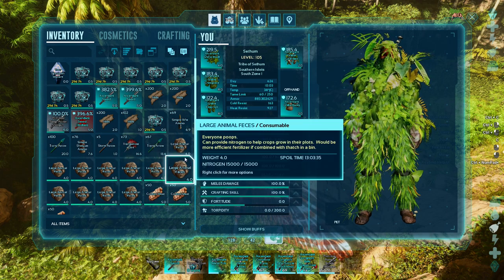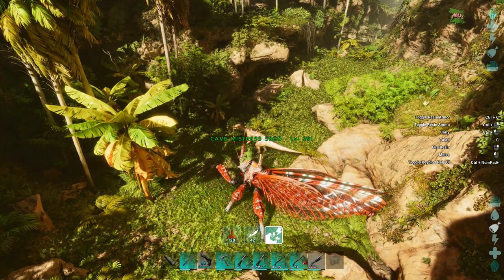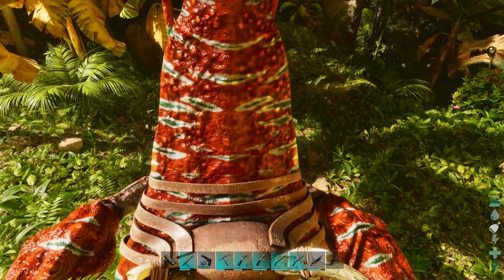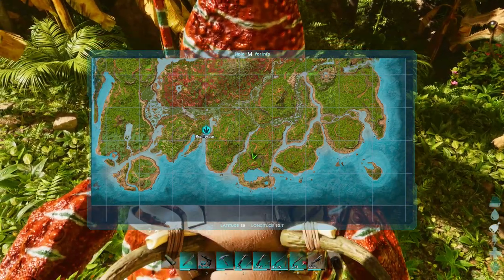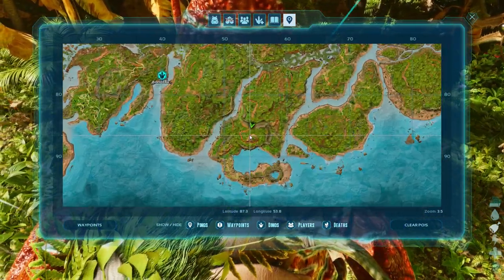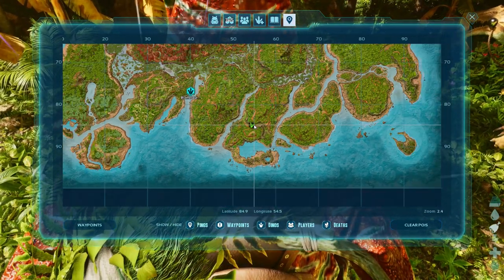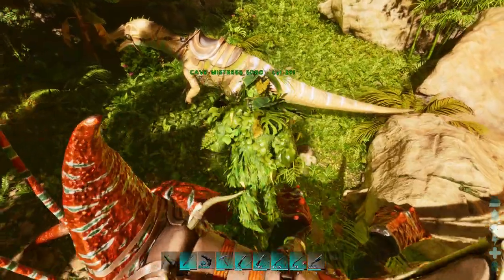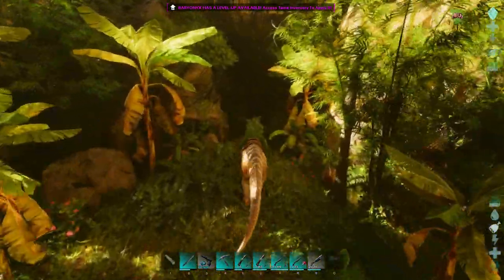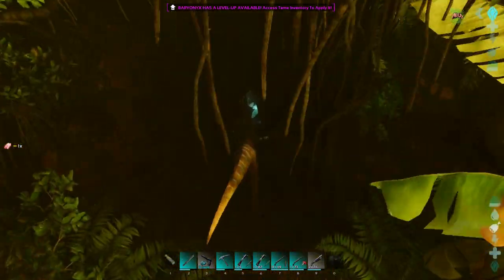Walk up to the dung beetle and feed it the feces. Now, very important: once you've tamed it, it will actually eat spoiled meat. This is where I'm currently located on the map — this is one of the easier caves to do. You can see the coordinates just down there at the bottom of the map. Without any further ado, let's go into the cave, find a dung beetle, tame it, and then I can show you why you want to get one.